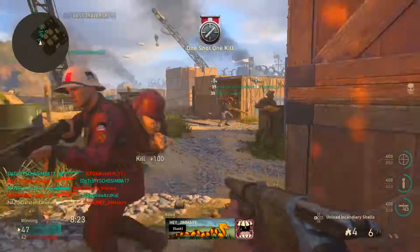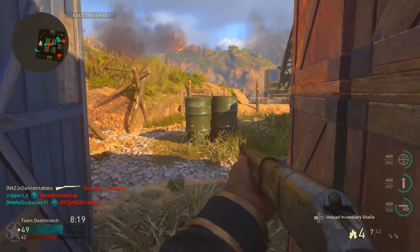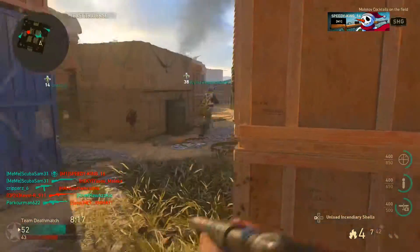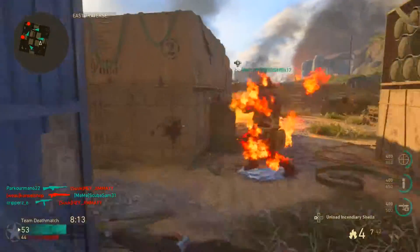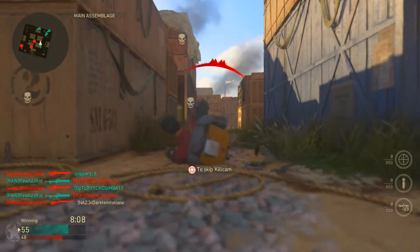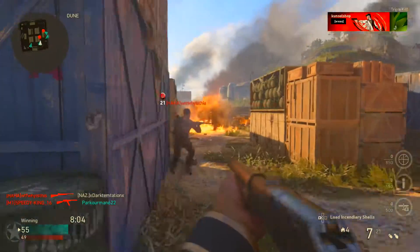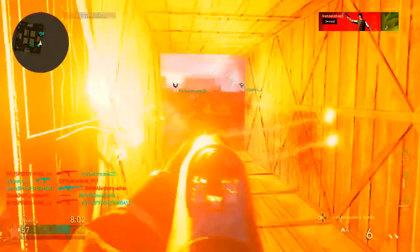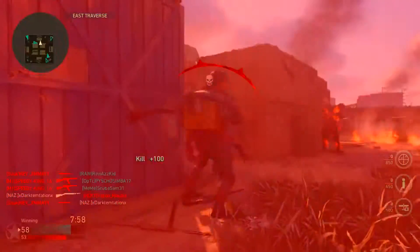Shipment 1944 is a part of the Operation Shamrock and All event that's going on right now. I also want you guys to know that this map is not going to disappear — it's going to remain in the game for the rest of the World War 2 cycle. I thought it was going to be only for an event and then go away, but it has been confirmed that it will be staying in the game full time, which is really, really cool.